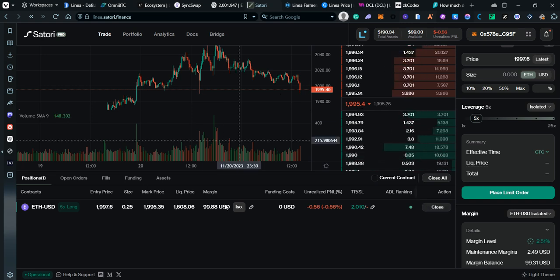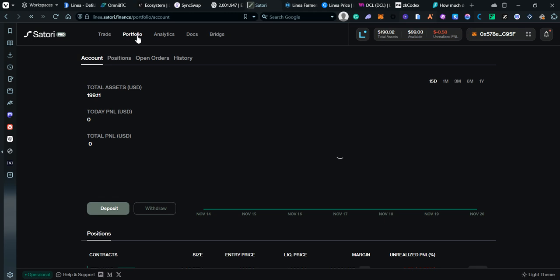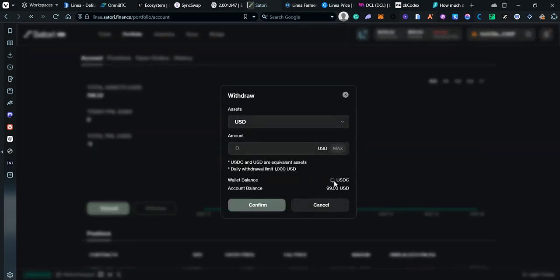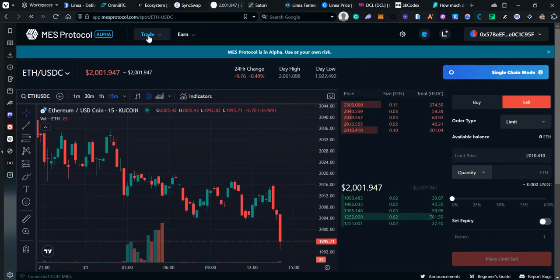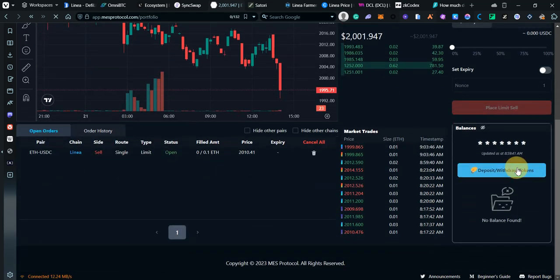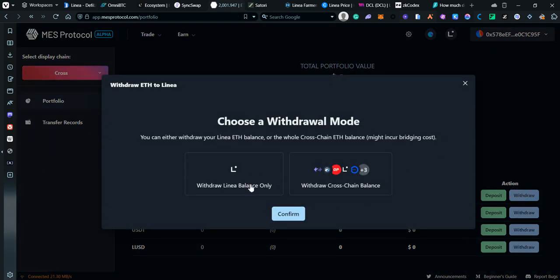You can play with it, take a few trades — obviously don't use a lot of leverage, this is just to add some volume. Once you're done, go to Portfolio, click Withdraw and remove your funds. Same thing for Mes Protocol: click Deposit/Withdraw, select ETH, click Withdraw — but make sure you select only Linea so it doesn't send across multiple chains.